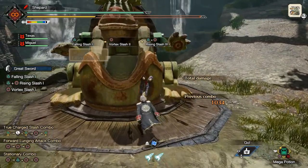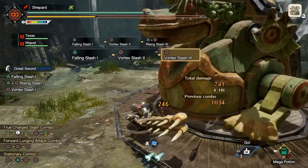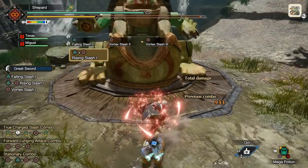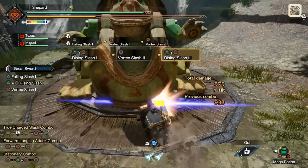But it depends — if you're hitting the monster and then suddenly you find that they moved behind you a little bit, you can use the Vortex Slash. Likewise, if you don't want to just walk up to the monster, you may as well use Rising Slash and get a little bit closer.